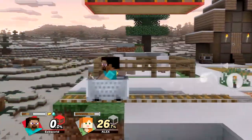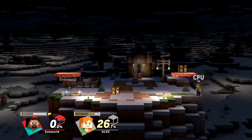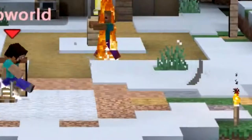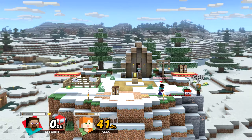For side special, he goes in a minecart. Depending if you have redstone, you can go fast with it. This can trap people, trigger pressure plates for TNT, and has an active hitbox when you're riding it.